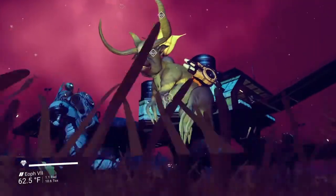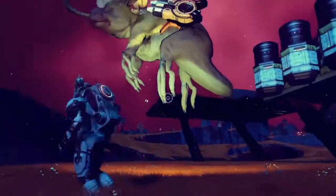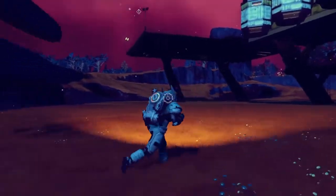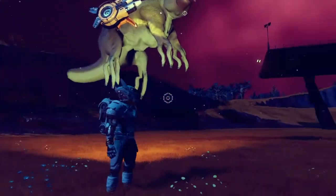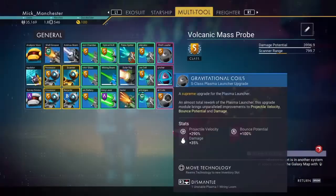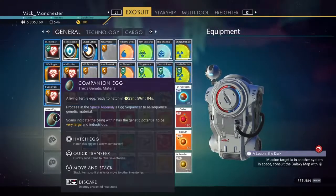Look at him, I can ride him - he's a flying bug with funny legs! I thought I'd make a little video because if you want to hatch an egg, I'll show you. I've got a new egg now - there, look - 23 hours. I don't want to have to wait 23 hours.